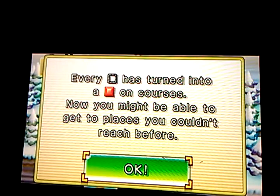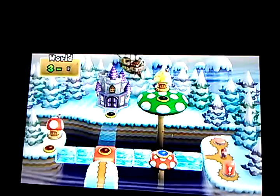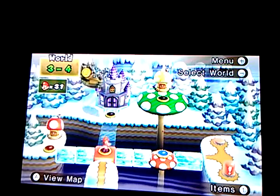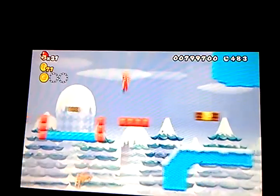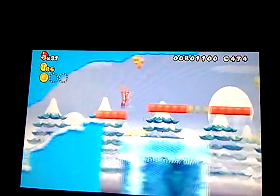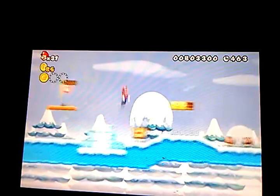You saw that? Every blank block has turned into a block on courses. Now you might be able to get to places you couldn't reach before. Yeah, let's use that. After we defeat that level, we will go to the Toad House. So it will be easier for me to defeat this level now that these blocks are open — clear.